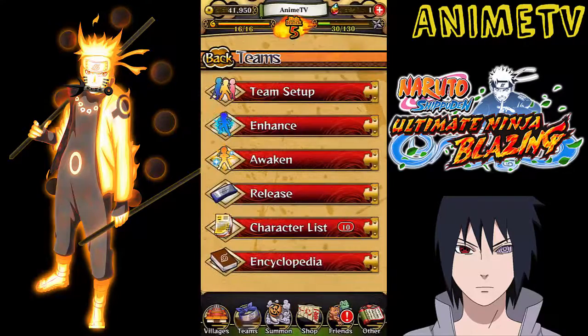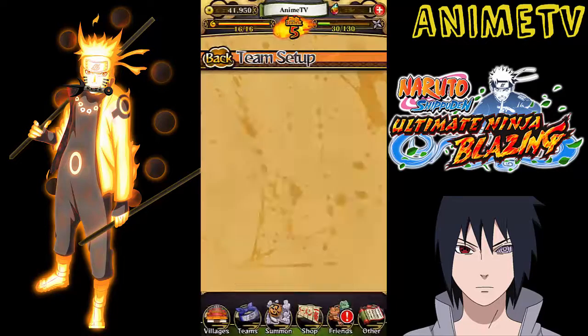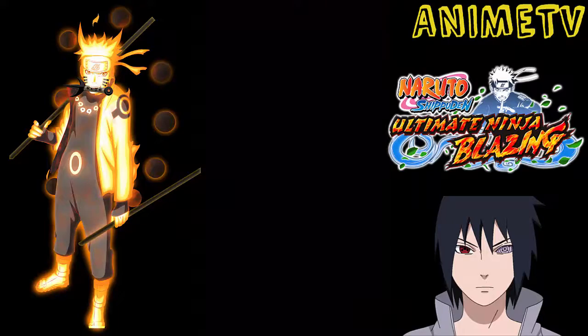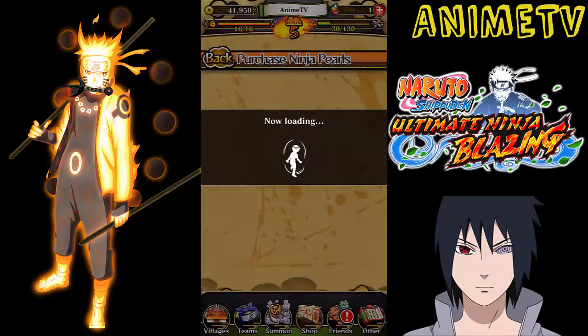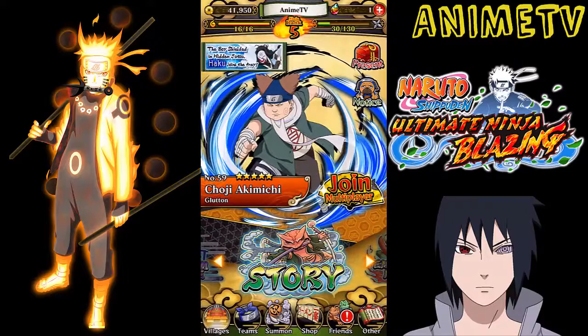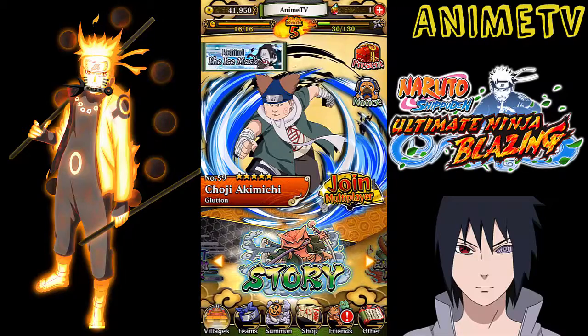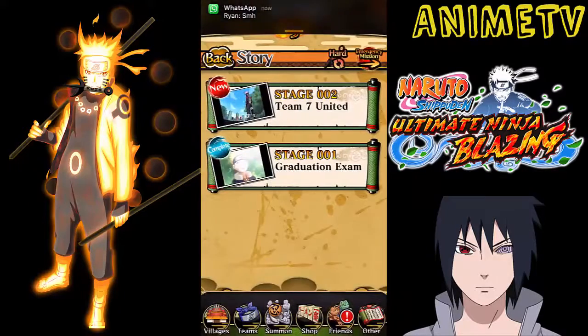I've literally just started getting into it. I've done 2 multis with 30 of these — Ninja Pearls. Now these Ninja Pearls are really hard to get. If you notice in the story when you do a mission you won't really get one. You only get one when you finish the whole stage.